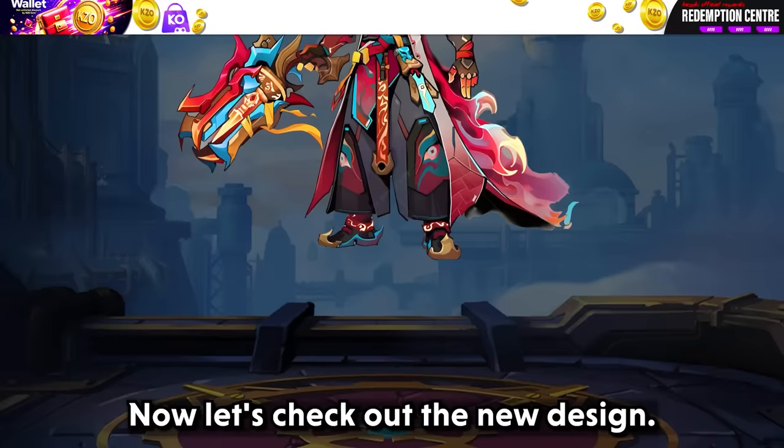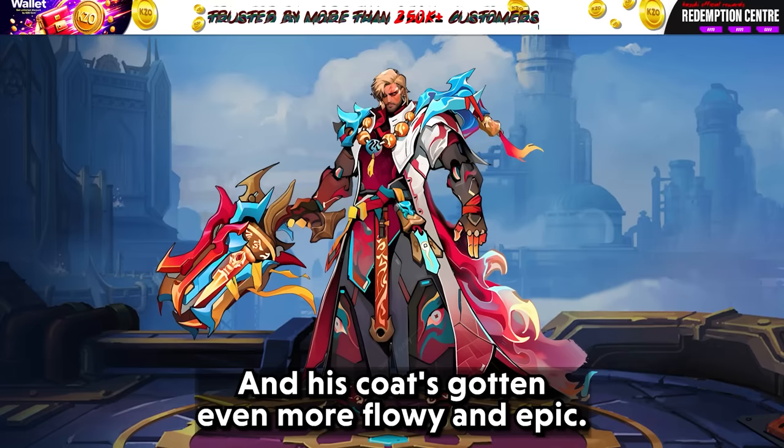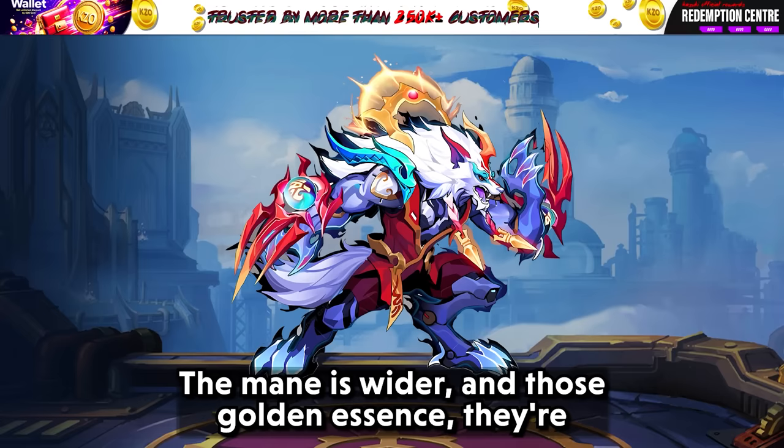Now let's check out the new design. Roger's keeping it regal but with a fresh twist — he has traded in some of the gold bling for a sleeker red and blue combo, and his coat is even more flowy and epic. It's like he's gone from fantasy general to interdimensional wanderer. Wolf mode has leveled up too: he's ditched the darker tones for a brighter, more eye-catching look. The armor has more polish and flair, the mane is wider, and the golden accents are shining brighter than before. This wolf is definitely the leader of the pack.